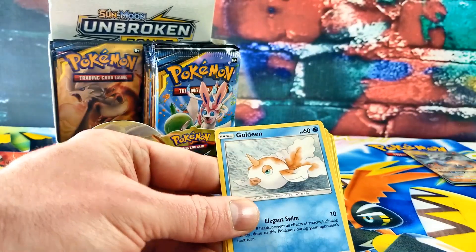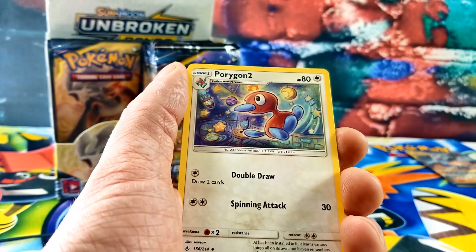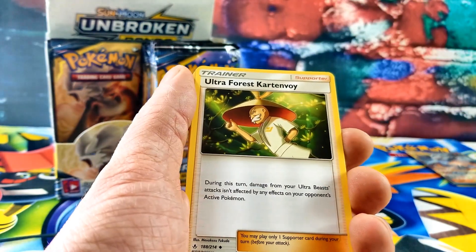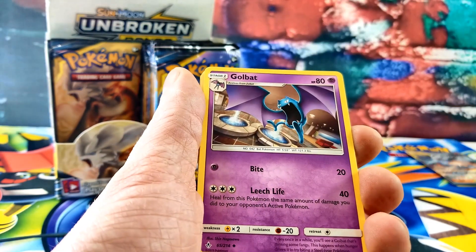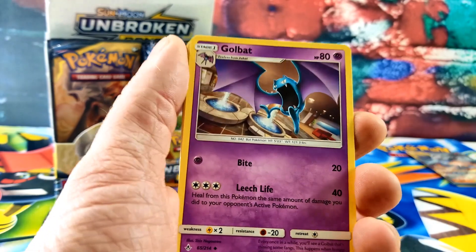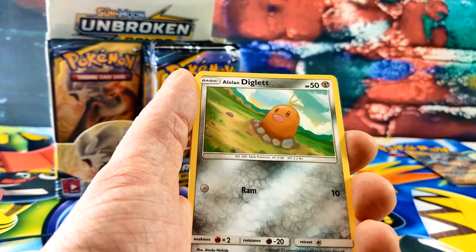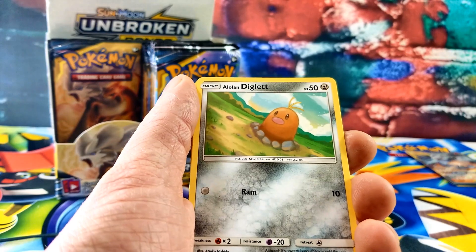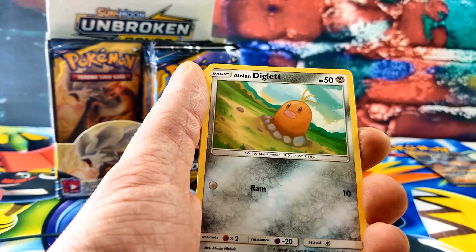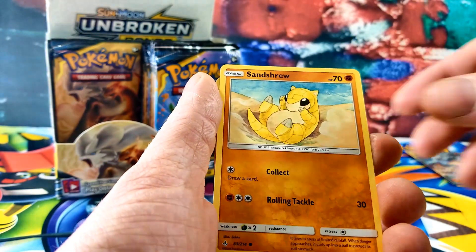There's a code. Energy, Porygon 2, Ultra Forest, Golbat — that's a cool looking guy, like the purple and blue. He's not a Pokemon trainer — he's the baby Pokemon trainer. A little Diglett, Litten — he's too old.